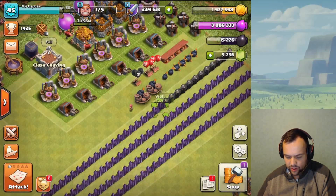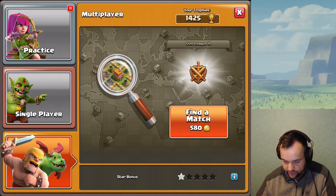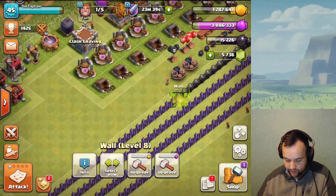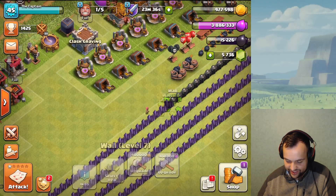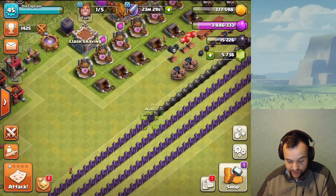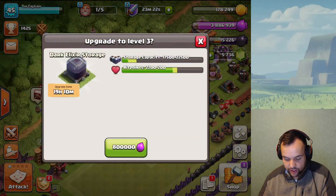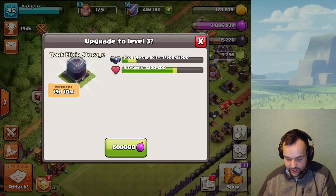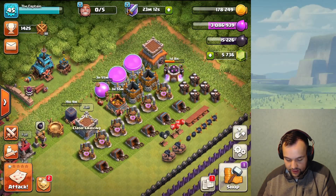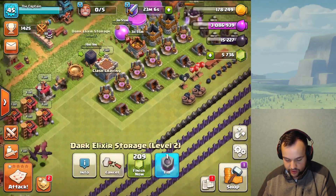I'm thinking we might almost max out the walls with just the season bank — at Town Hall 8 the season bank will be 25 million gold, which might be enough to max the walls. I don't really want to farm too much now because I don't want to waste season bank loot. I want to upgrade the dark elixir storage right now so we can store more, and ideally have it maxed out when the season resets — that'll be much easier to manage.